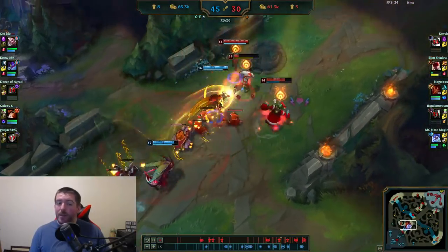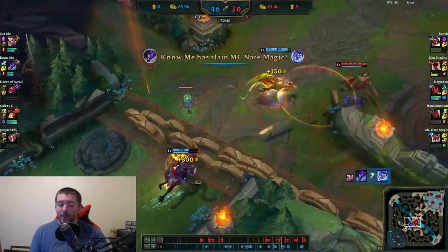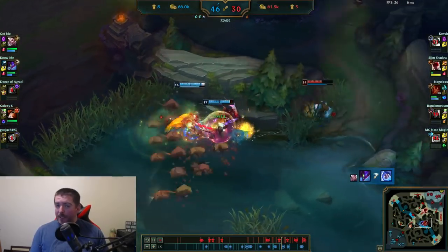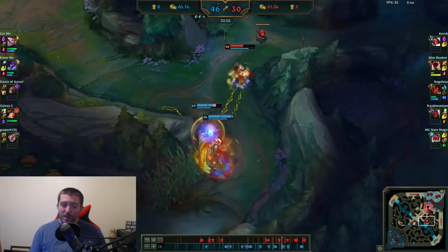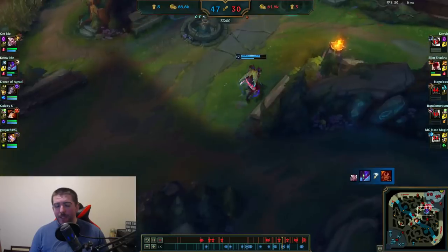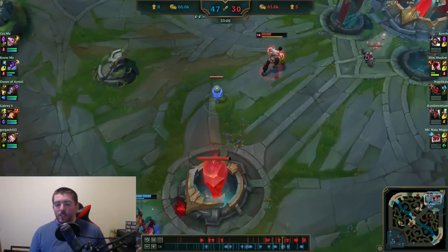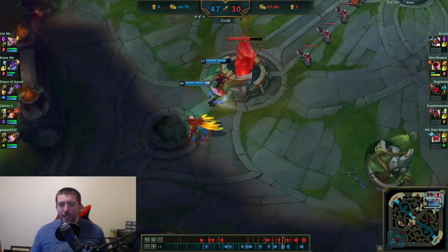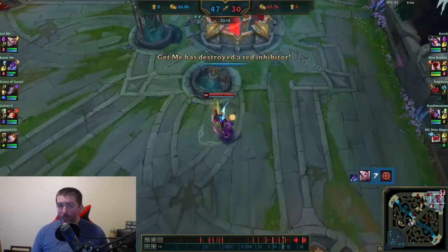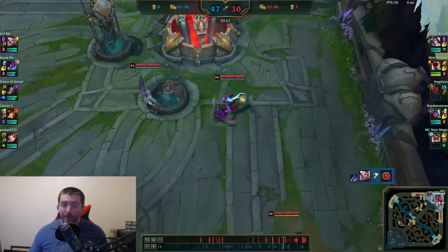One death on my part winds up nearly throwing the entire game — that's the mentality you have to have when you're the carry on your team. It doesn't matter how many times your teammates die or how many kills they feed; if you die a single time as the carry, you're most likely gonna lose. So don't blame your team. If your team is struggling, you know you have to play that perfect game where you don't die in order to win. If you die and lose because of it, you have no one to blame but yourself.